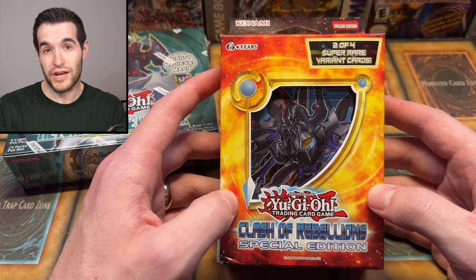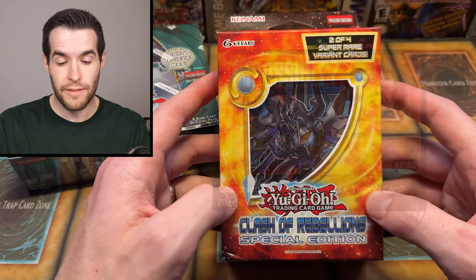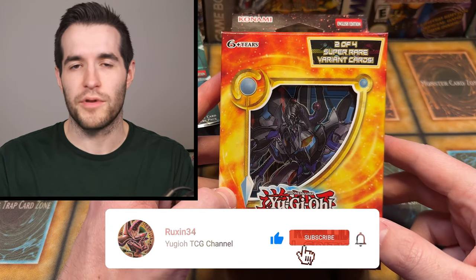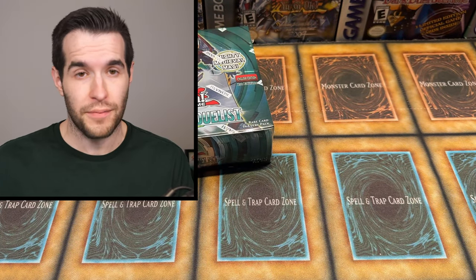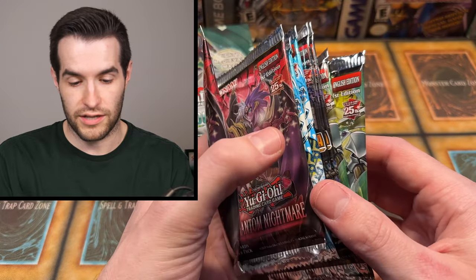Devin, good luck — we hope you pull some awesome stuff. We have a pretty big giveaway today: another Clash of Rebellion special edition. I bought 12 of them; we gave one away in the big opening so go check that video out. This one could have the Red-Eyes Flare Metal ghost rare. Like the video, subscribe, and let me know what you think we'll pull. We also have extra packs today including Age of Overlord, Shadow of the Night, Amazing Millennia, and LOB — we'll mix those in throughout the box.